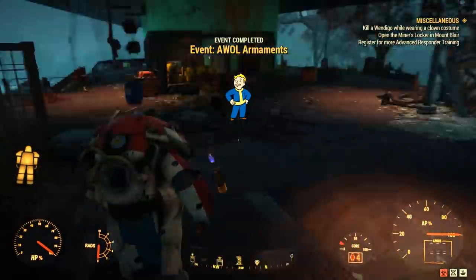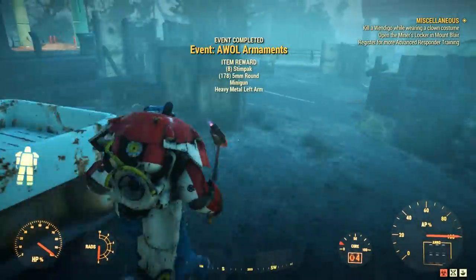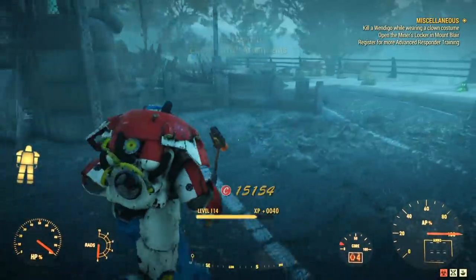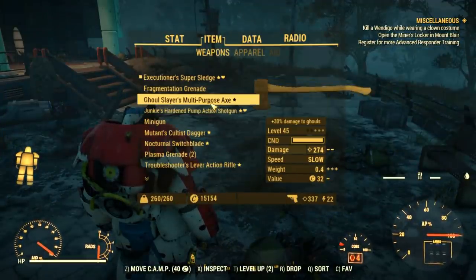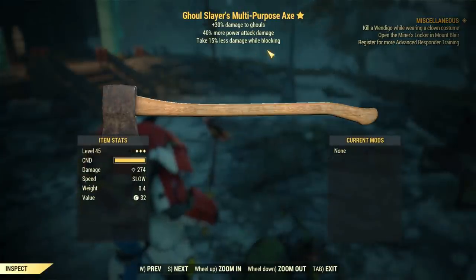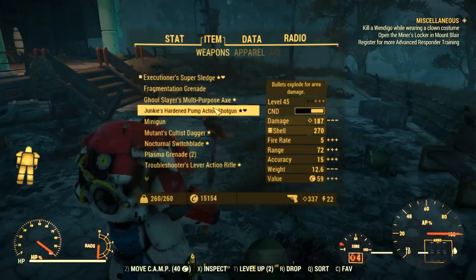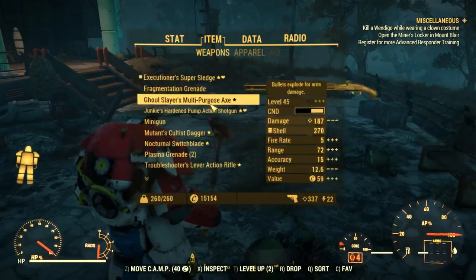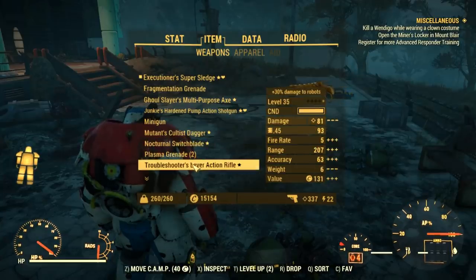And that's my top 10 locations for farming legendary items in the Mire and Cranberry Bog areas. I know there are other locations you can go, but in my opinion these are the very best, at least to find two and three star legendary bosses. That's going to be it for me. I am Marta Branko. Thank you for watching. If you like this content, please don't forget to subscribe, and I'll see you in the next one. Bye!